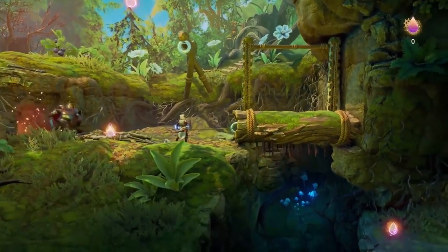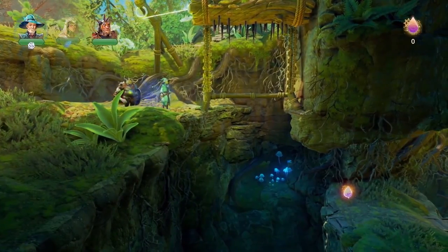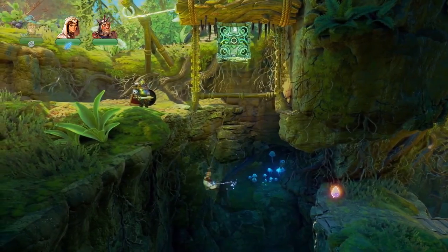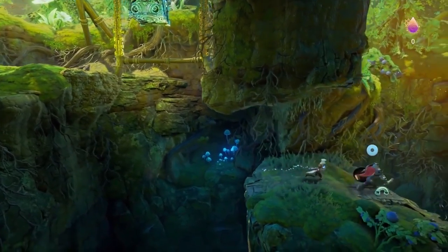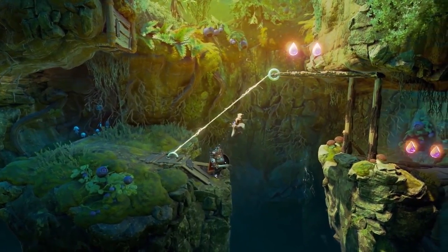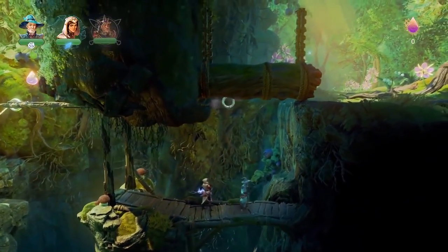And we have a log on the right with some spikes on the bottom. I'll use the Fairy Rope to tie that to this hook and keep it up there. I'll put a box here on the spikes. And then with the grappling hook, I think I'm going to be able to make this jump. And I think you can do the same with this charge. There's also a platform on the right — we can use the Fairy Rope once again, tie it to this hook, keep it up there.